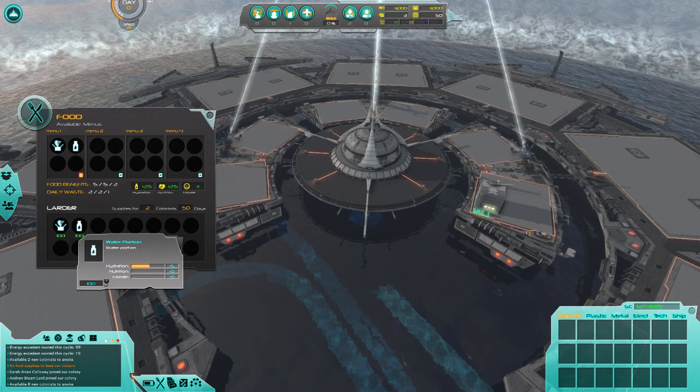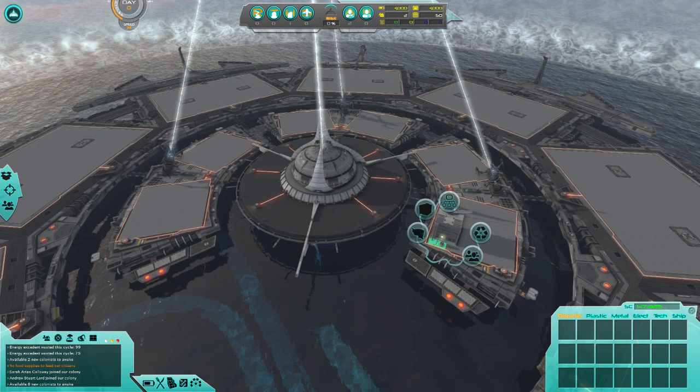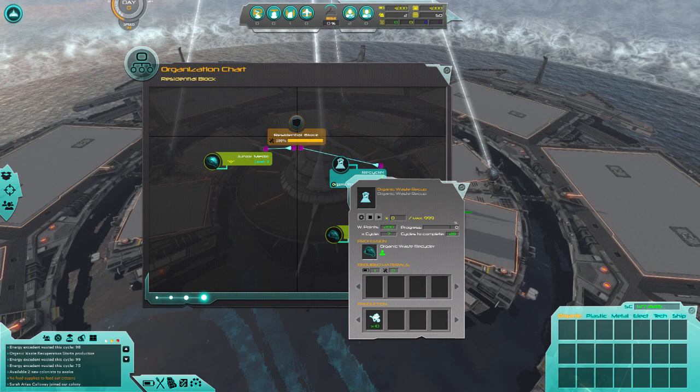Unfortunately I don't have any food production here — I just bought food and water, which means we need to figure out how to make food for ourselves. Also, you actually need to remember to turn structures on. That's really important.